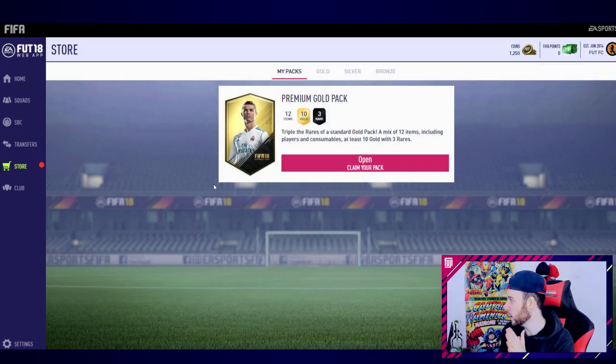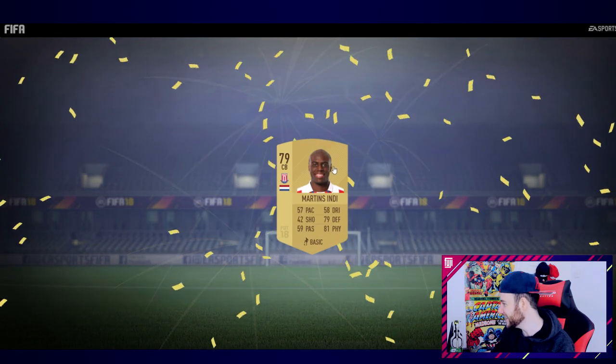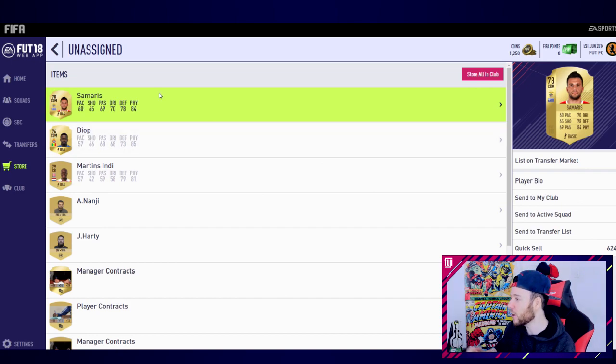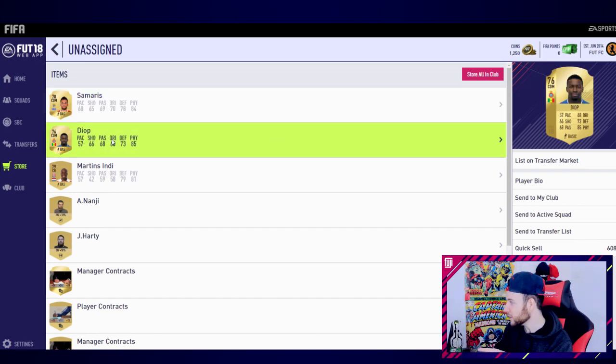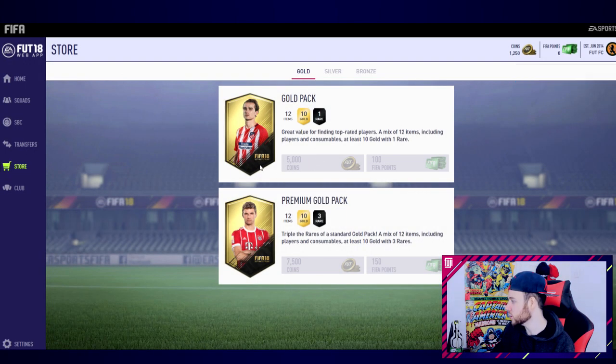The rest look rubbish. Last pack - we've got 1,250 coins already, not a lot but it's a good start. Come on, big player! For a second I thought that was Kiate - that would have been a sweet pull. Newcastle were linked with this guy Samaris but nothing went through. The rest of the pack is once again a bit poor - we don't really want all those consumables.